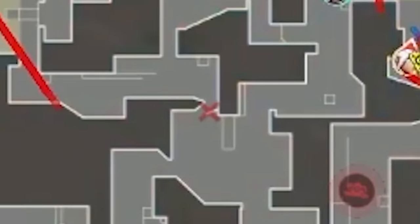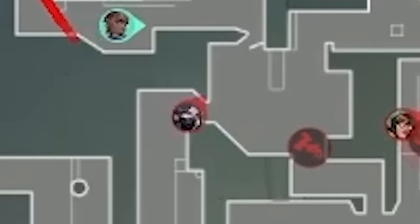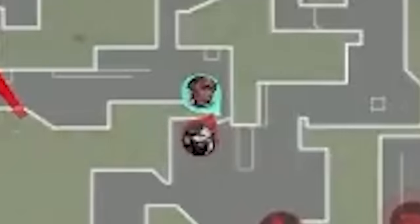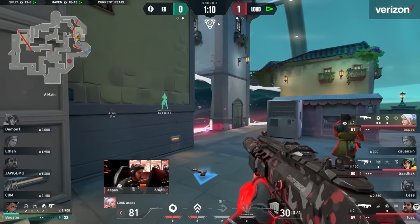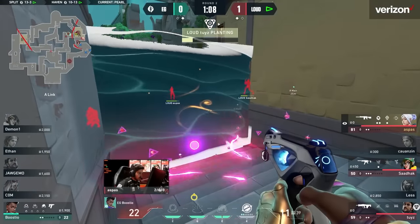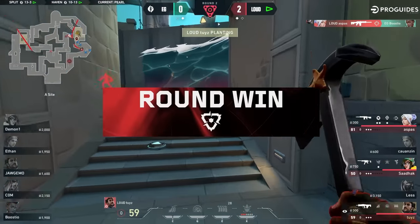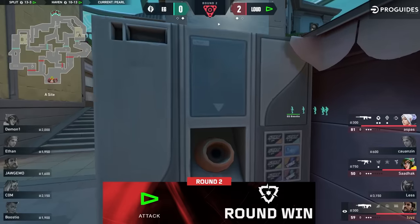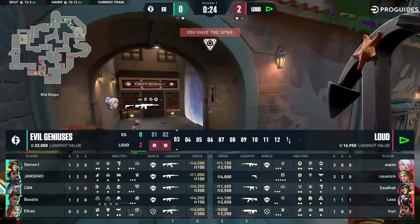Wait — Les died in mid? It turns out while all hell was breaking loose A main, Les wanted to lurk in the streets, and Bustio wanted to flank Loud from mid. Bustio takes down Les. Now Bustio is in a 1v3 against Loud. Bustio being as low as he is — Aspas closed out the round with the game's headshot spam. Loud win their anti-eco round just as expected. But EG's going to have a full buy next round, and that's when they're going to strike back.